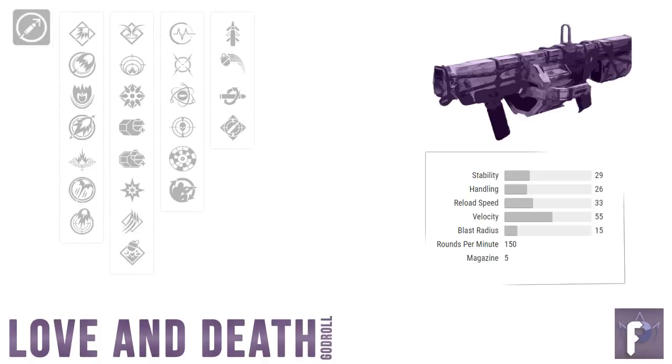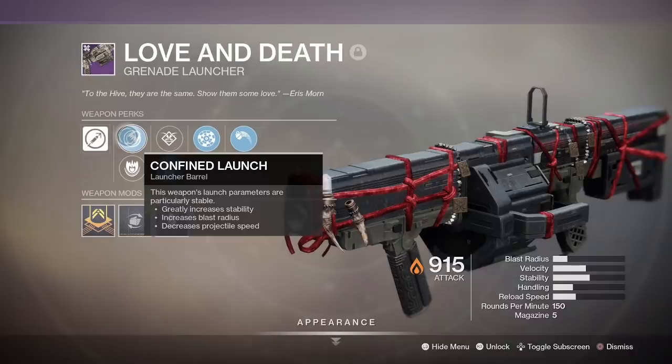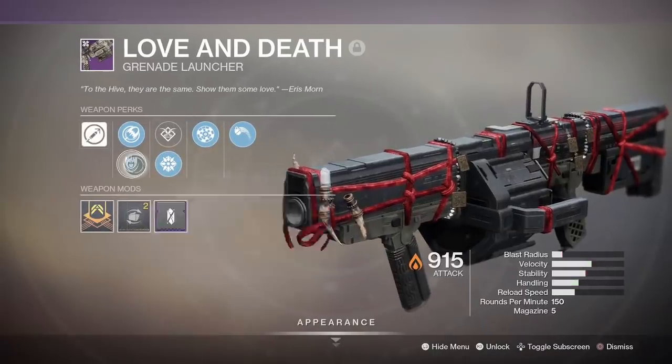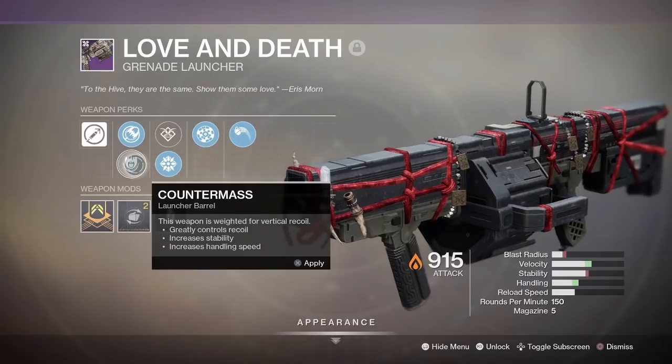First up, column one. Every option here is going to be between five stats: blast radius, velocity, handling, stability, and recoil. Before we go any further, let's talk quickly about blast radius. When you hit an enemy with a grenade launcher, you get two numbers on your screen. The lower damage number is the impact of the grenade smacking into the target, and the higher damage number is the explosion damage. When you alter a grenade launcher's blast radius, you end up changing both numbers. Raising your blast radius means you have a slightly higher explosion damage number, but you also have a lower impact damage number. I don't know why Bungie does this, but they do.